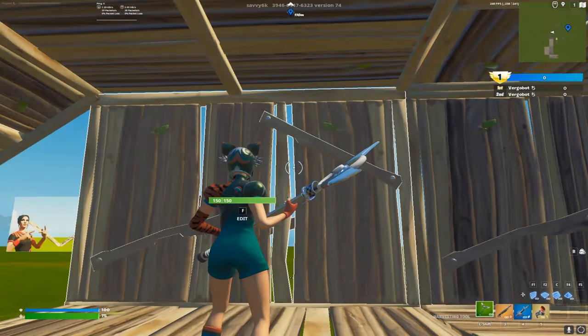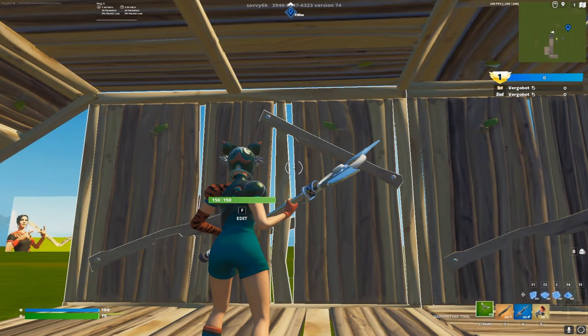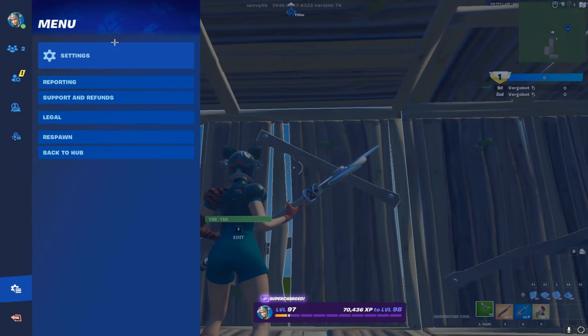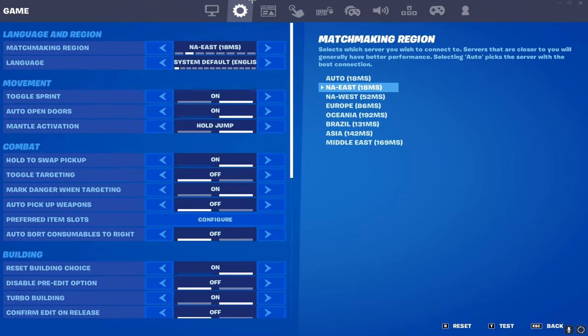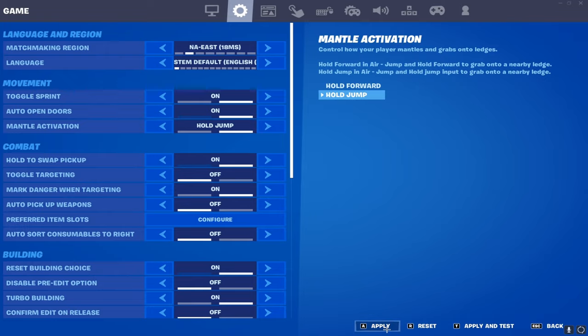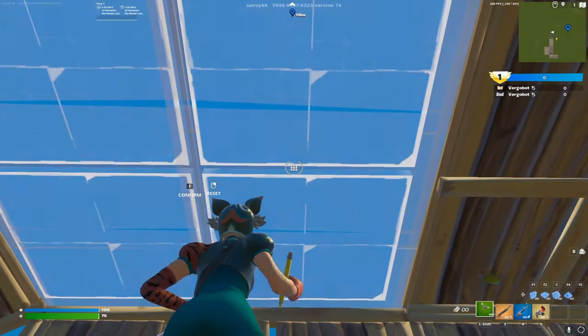The first thing you want to do is go into your settings, then go to the second tab - Game - and make sure mantle activation is set to Hold Jump. It can be on Hold Forward, but I find it a lot harder that way, so just keep it on Hold Jump for easiness.